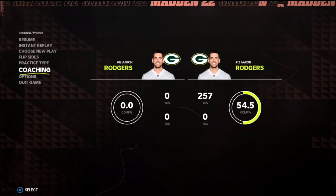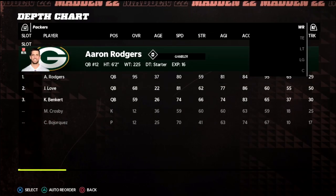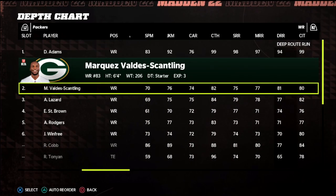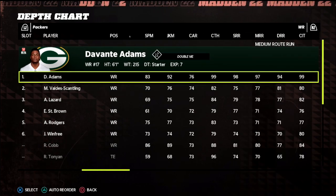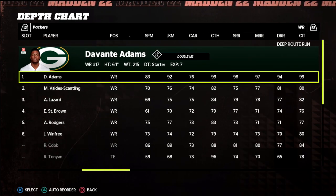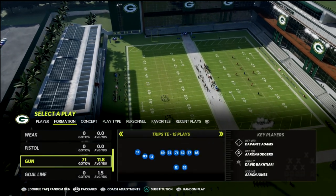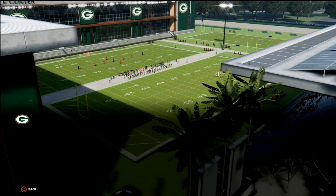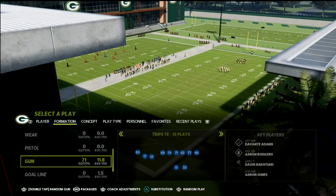This has been important in Madden pretty much as long as I've been playing: when you run deep crossing routes or deep post routes, route running stats matter a lot. MVS has 81 route running, while Davante Adams is 97 medium route running but most importantly 94 deep. He's over the threshold of 90, and what that's going to do is change how he runs the crossing route.